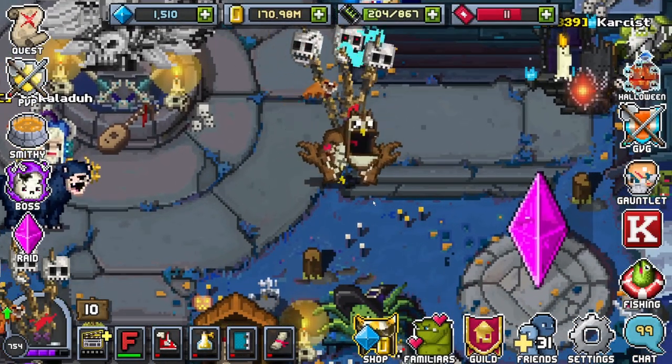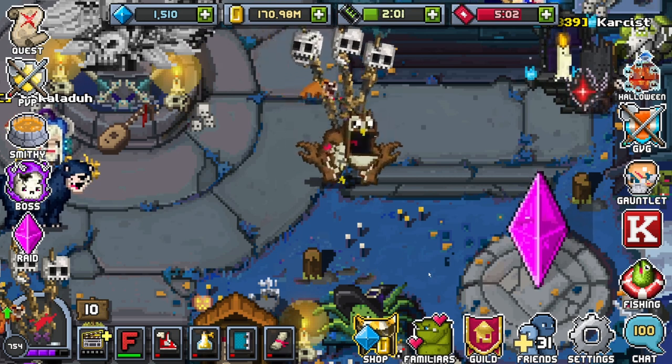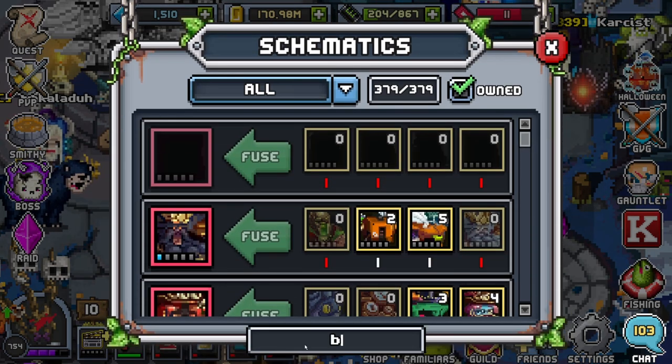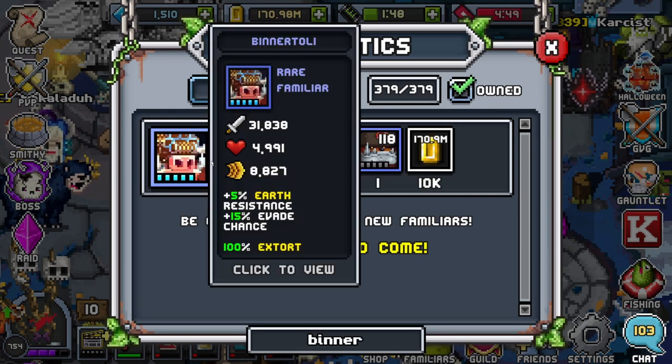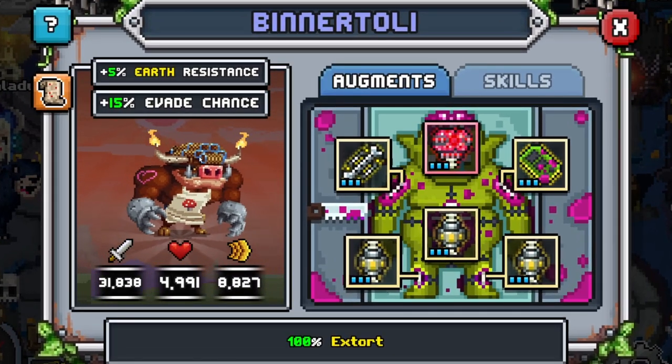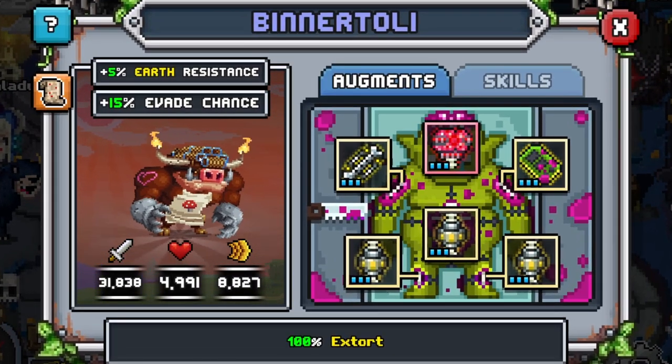Hey guys, WorldEater here. Today we're gonna be going over another familiar that honestly is extremely easy to make and very nice to have. That familiar is going to be Binnertoli. Binnertoli can be crafted around tier 17, but you can start farming them at tier 15. So let's go and go over it.